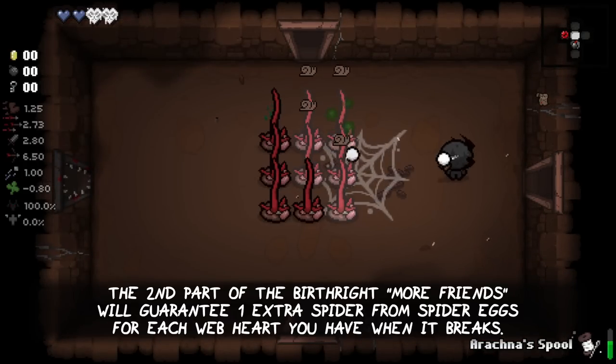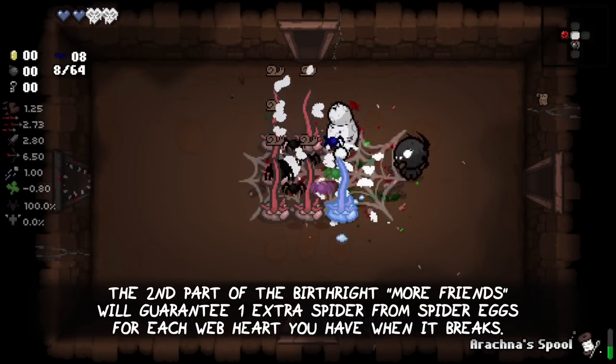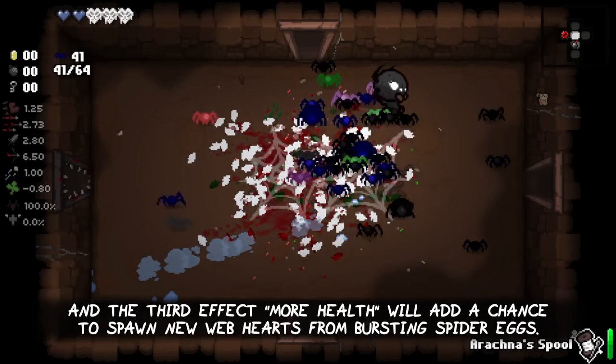The second part of the birthright, 'More Friends', will guarantee one extra spider from a spider egg for each web heart you have when the egg breaks. And the third effect, 'More Health', will also add a chance to spawn new web hearts from bursting spider eggs.